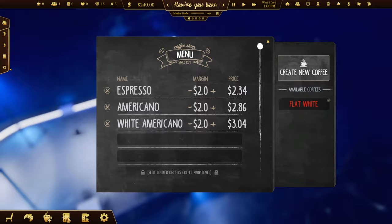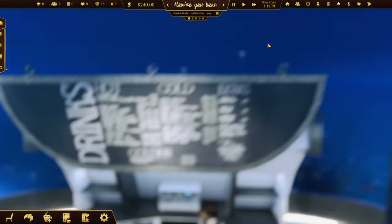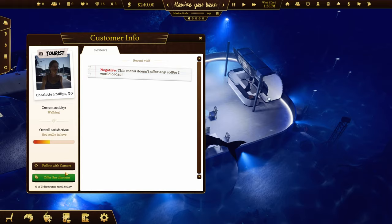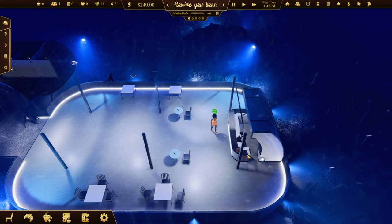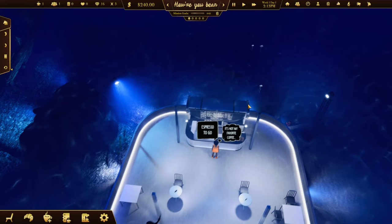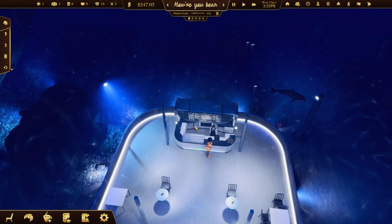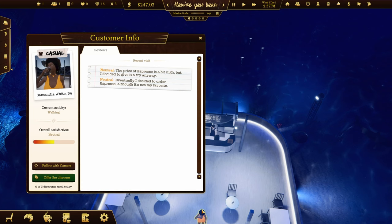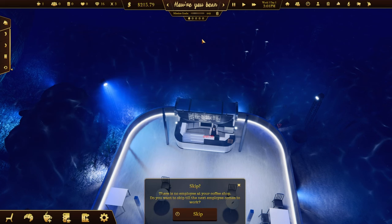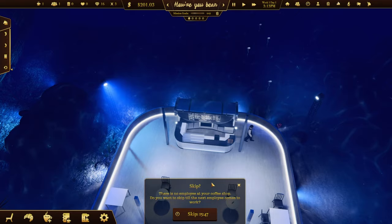It's not off to a great start - this menu doesn't offer coffee people want. You can click on people and it tells you their recent visit, and I can offer them a $10 discount to entice them in. Most people don't like the basic coffees on offer at the moment. One customer spent $27 but noted the price of espresso was a bit high. Eventually someone ordered an espresso although it's not their favourite.